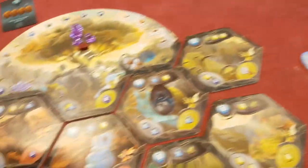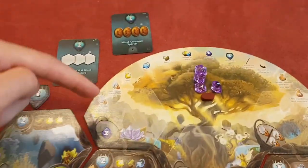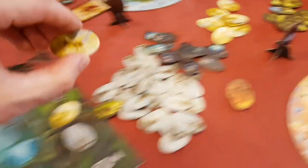So maybe I could use one of my red fairies and put it here. There's quite a bit of iconography, but it is nicely summarised around the top of each board. This means I could get another fairy of my choice — I look at the supply and maybe I'd like a yellow fairy — and I get to stick that in my bag. Then I also get to take two crystals.